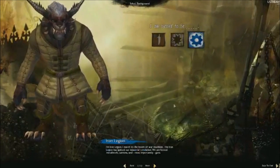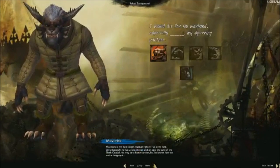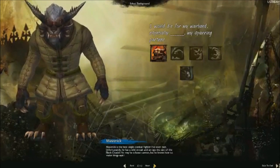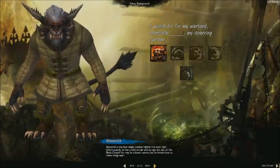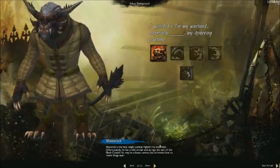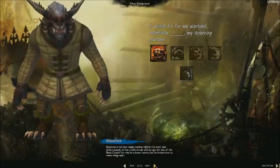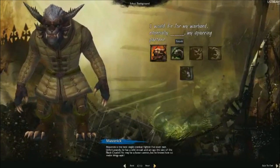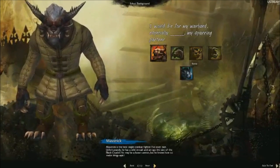We're going to pick a particularly ferocious Charr. He's going to be a member of the Iron Legion. This question here is very important to the Charr. All of these questions that you've seen so far help determine the personal story your character experiences in the game. How you answer these questions in your character's biography defines the story experience you will have. So each person could experience a different story when playing through Guild Wars 2. This question is: who is your buddy in your Charr warband? Who is your closest friend? This will be the character who continues on with you as you play through the game and one of the key NPCs in your story.